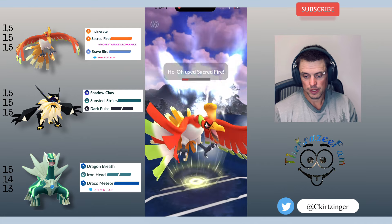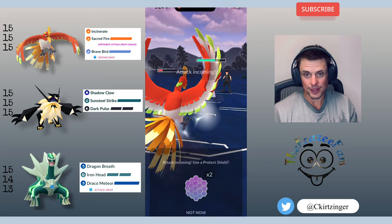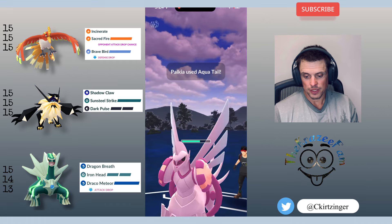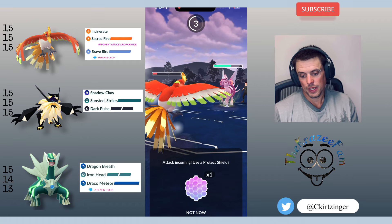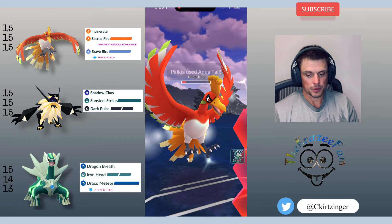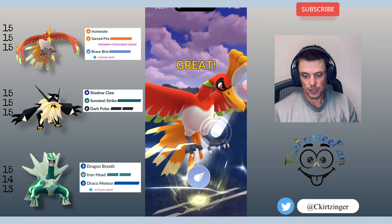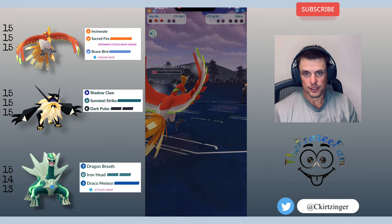They bring in Mamoswine. Do they expect a Sacred Fire? They do not — so that one-shots. Now they bring in Palkia. I shield the Aqua Tail because I have a Brave Bird ready — I want to land the Brave Bird, and then I should be able to safely farm down with Dialga if this doesn't KO. I do shield both Aqua Tails, land the Brave Bird, and that's a good game.